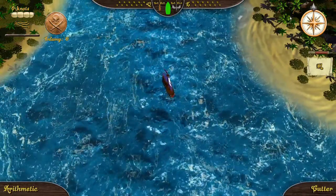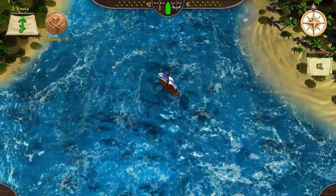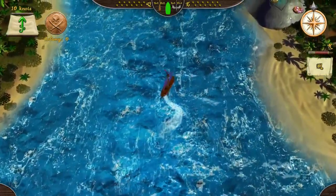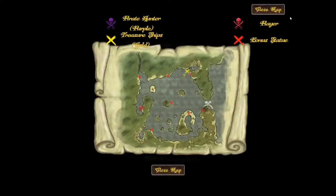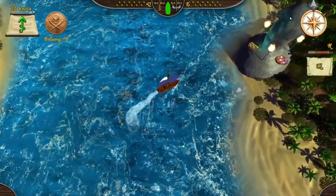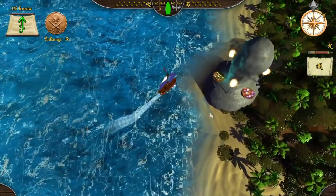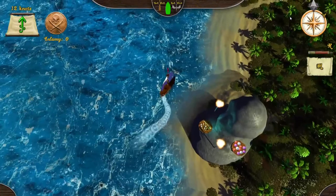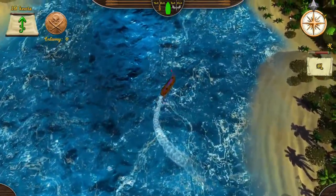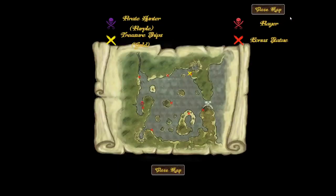The wind is going north, so if I point my sails to the wind, there we go — we'll be able to move around and see if there's any ships that want to come after us. We are the Red Skull and Crossbones. There's a treasure ship which is gold, purple are pirate hunters, and red X's are bonus statues. I can use sails, and I can also use paddles or oars — move a little bit faster. Let's see where that gold ship is — it's on top.